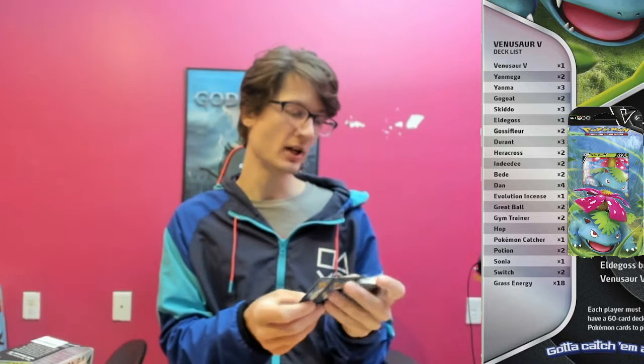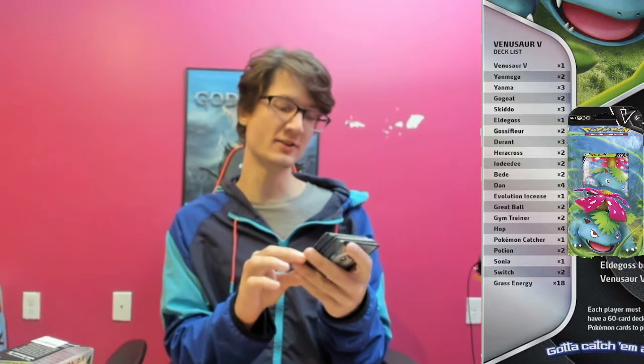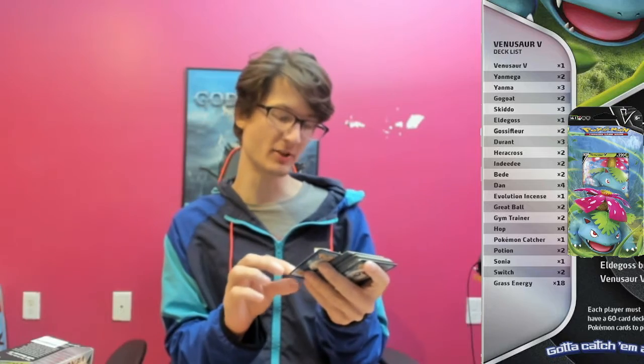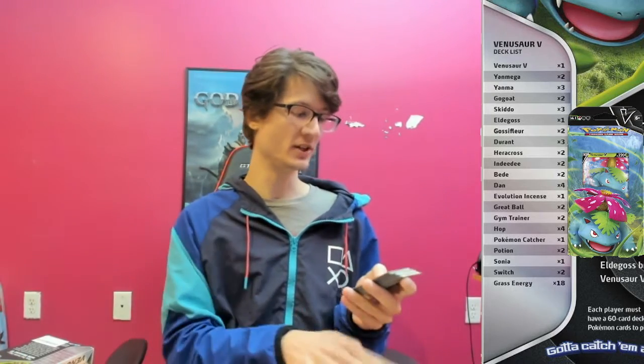And then we got another Yanma, two more energies. We got Gossifleur, which is so far the weakest card in the deck. It has 60 health and only one attack — the attack does 10 damage, takes one energy, and then it costs one energy to retreat. I assume he will evolve something amazing.